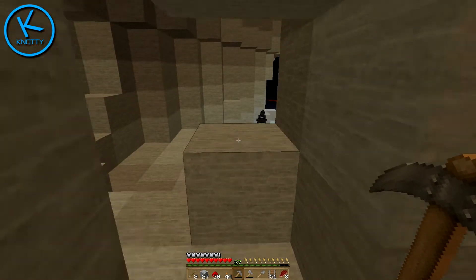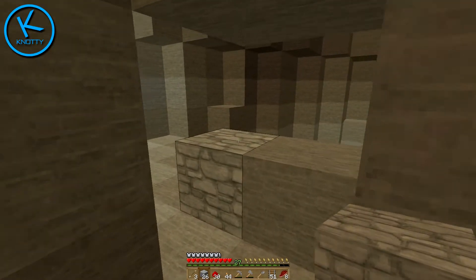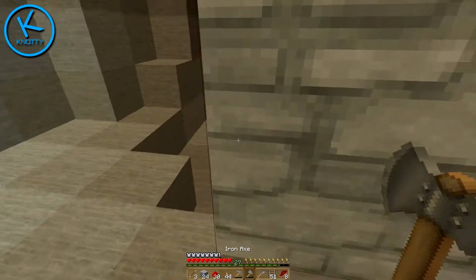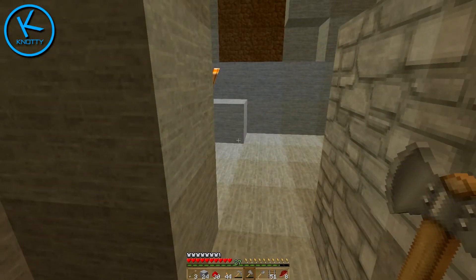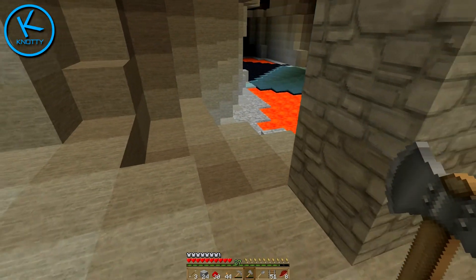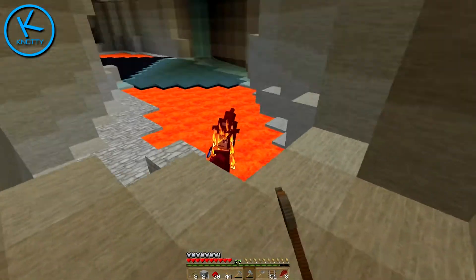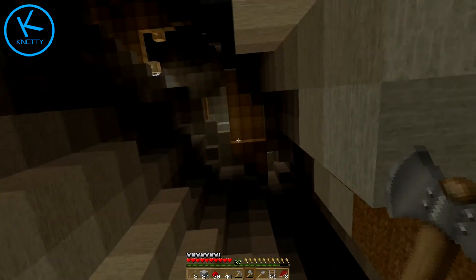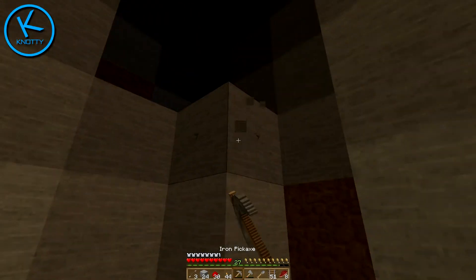Ah, a witch! Do I even have a sword? She's coming for me — oh there she is! Get a sneak attack, get her in the lava — yes! Don't throw stuff at me. She's dead. We need to get back up that way eventually, but let's just check this bit out up here.